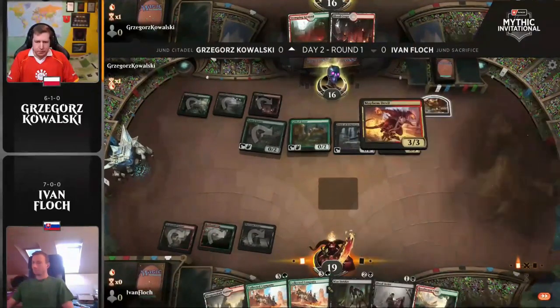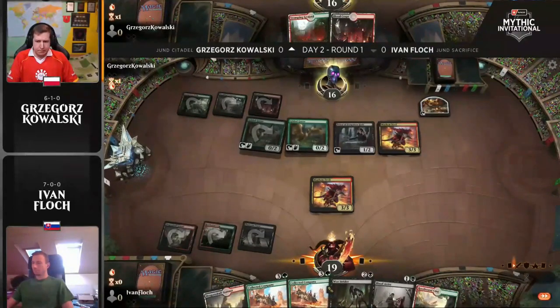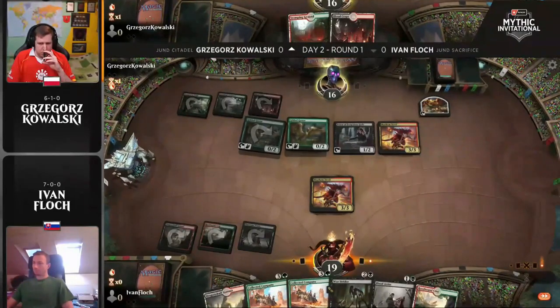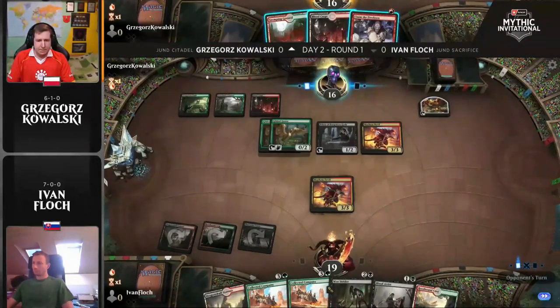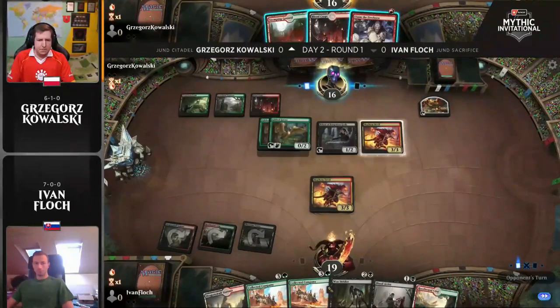And now here, a really tough decision from Von Flock — recognizing, do I want to play another tap land and just get Blood Artist on the battlefield, which is not great? Or try to play a three-drop, and then at worst case, if Von does not have an untapped land next turn, can play Woe Strider. But oh man, if he gets it next turn, this is a lot of damage already.